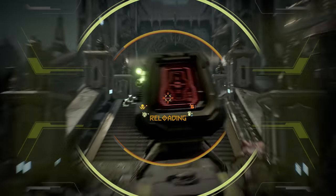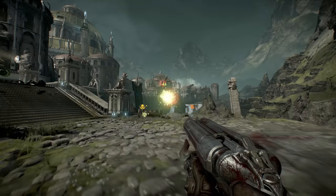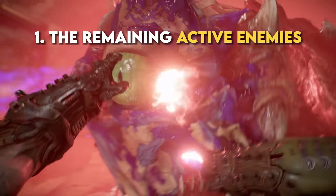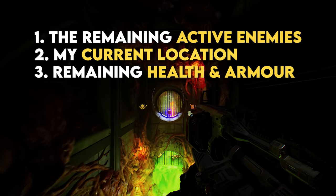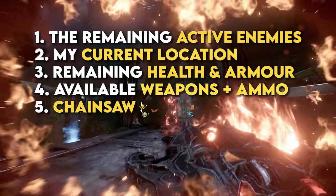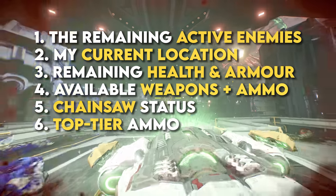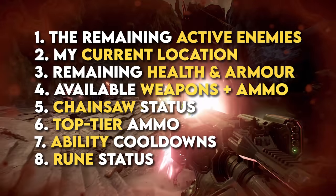As the game unfolds, players are tasked with taking on more and more combat tools. The result is that by the closing acts, a strong Doom Eternal player will be constantly running a decision-making process in their head that considers: which enemies are in the fight; where they are relative to you and whether their weak points have been exploited; where the player is in the map; how much health and armour the player currently has; which primary weapons are available; the mods equipped and the ammunition count on each; whether the chainsaw has gas left or is recharging; ammunition for top-tier weapons such as the BFG9000, the Unmaker and the Crucible Blade; and the cooldown status of the Flame Belch, Frag Grenade, Ice Grenade, Blood Punch and runes such as the Chronostrike.